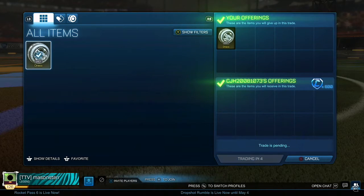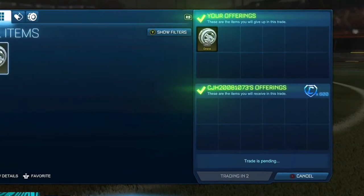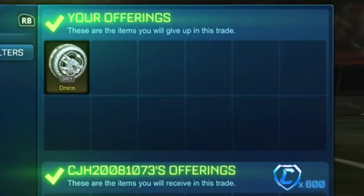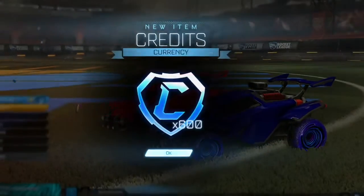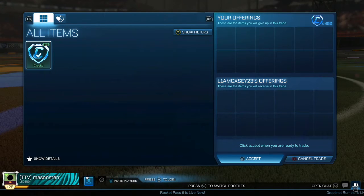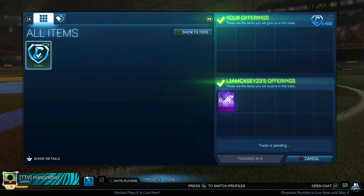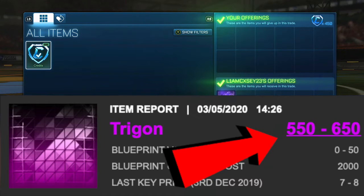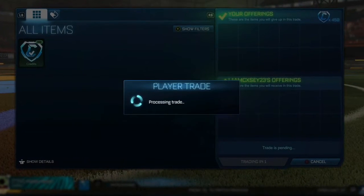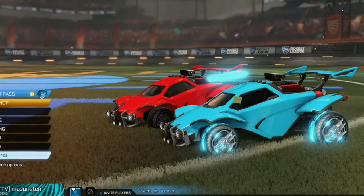We're actually just gonna be selling those gray Dracos for the max price of 600. When you guys get a new item, always offer it for the max price at least two to three times before going to mid value — this gives people who want your item a chance to overpay more than you originally thought. I actually use those credits to buy Trigon under 100 credits of its minimum value. It's 550 to 650 and I'm only getting it for 450, so we're gonna get at least a 100 credit profit.